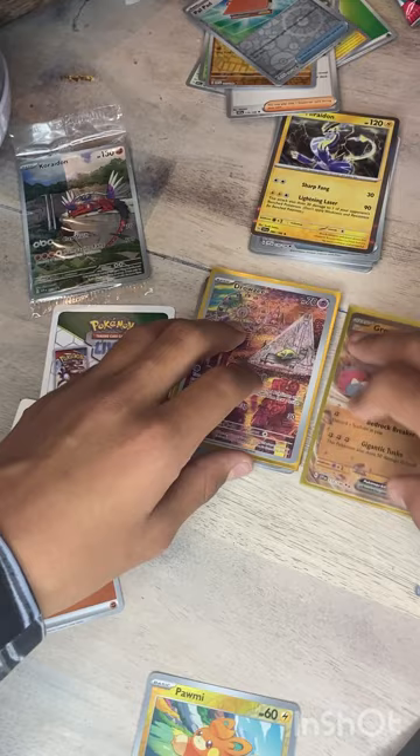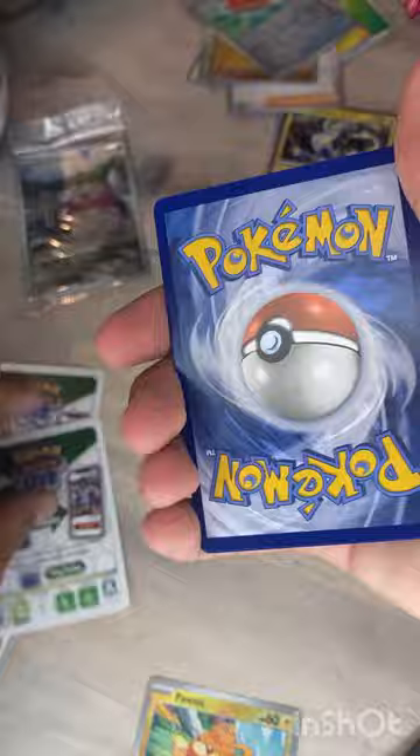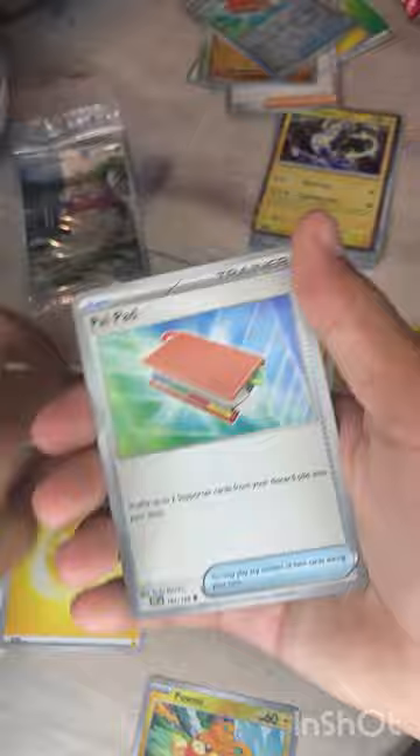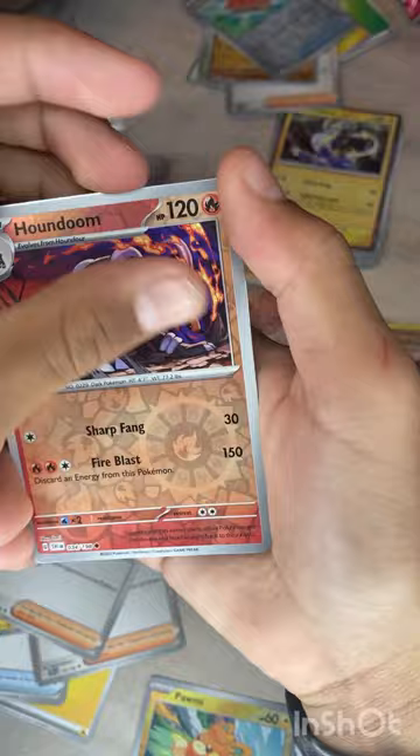Next pack — electric energy, Toedscool, Toxel, Rotom, Judge, Floatzel, Team Star Grunt, Energy Retrieval, Houndoom, and an AR Arboliva holo. The olive Pokémon.